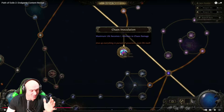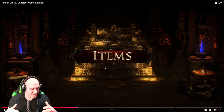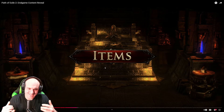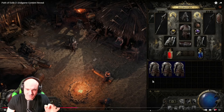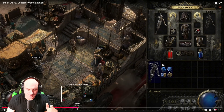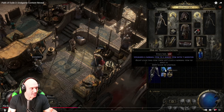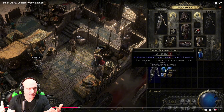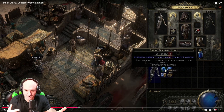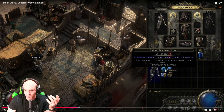Items are one of the most important things players think about. PoE 2 has four rarity tiers: Normal, Magic, Rare, and Unique — Unique items are orange. You can upgrade items starting right from level one. The first orb is the Orb of Transmutation, which adds a modifier to a normal item.